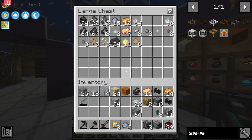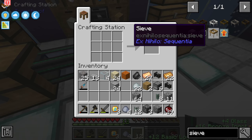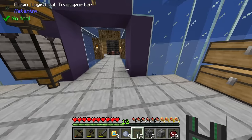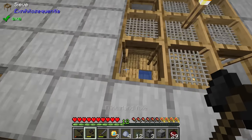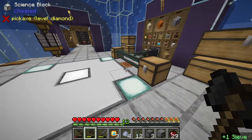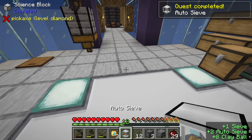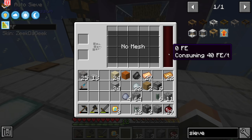The only thing I'm missing is a regular sieve. We have three sieves over here not doing anything so I'll quickly steal one of those. Boom - auto sieve acquired! These require 40 RF per tick. For those new to modern Minecraft, FE and RF are both interchangeable - forge energy per tick and redstone flux per tick mean the same thing.